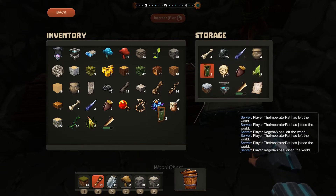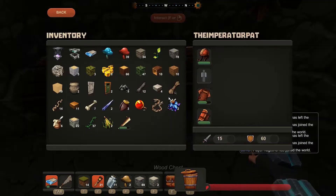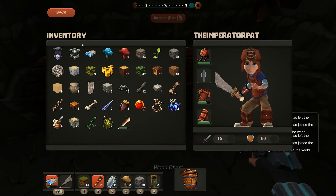I now have a full set of armor — my armor is 70 and my attack is 15. I have an attack of 15 as well but my armor isn't quite 70 yet. I need a little more leather. I have four pieces — I'll throw some in a chest for you.